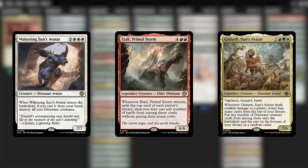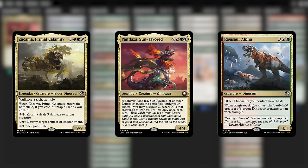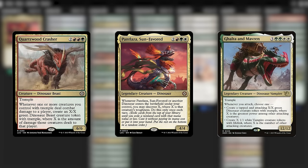Possibly my favorite is the new Wrathful Raptors — just what an absolute blowout that card is. And Scion of Calamity is really great too; it's great for removal and for triggering our commander over and over. Importantly, Puntlaza Sun-Favored has a May ability, so you're not forced to discover off the first dino that enters play. You can save the discovery if you're confident you'll get a bigger dino later that turn.